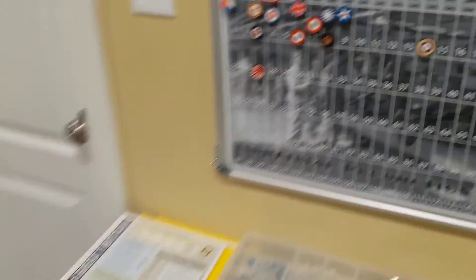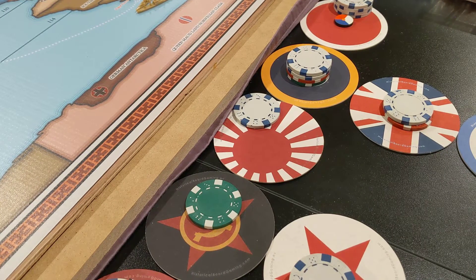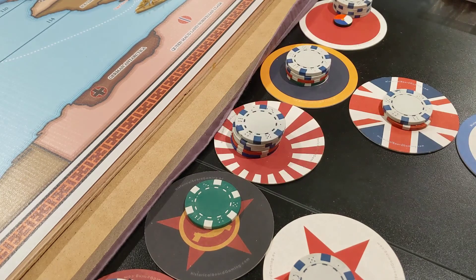Collecting income — I already adjusted for trade. So that's another $27 that Japan will get, added to the buck that they saved, so they'll have $28 to spend next turn. 25+1+1 that they saved is $28. Pretty good.